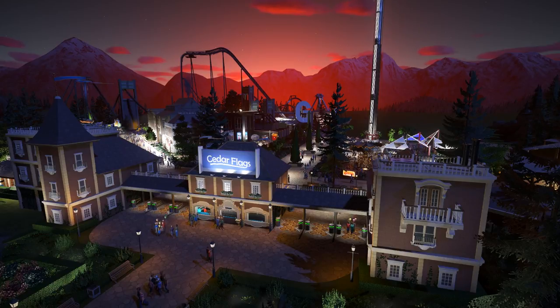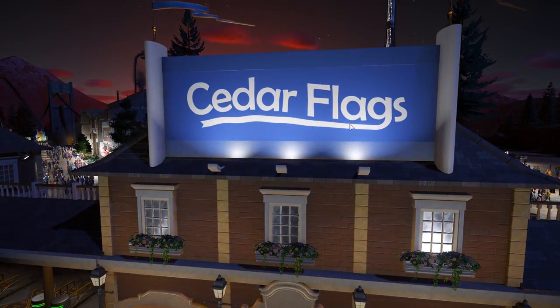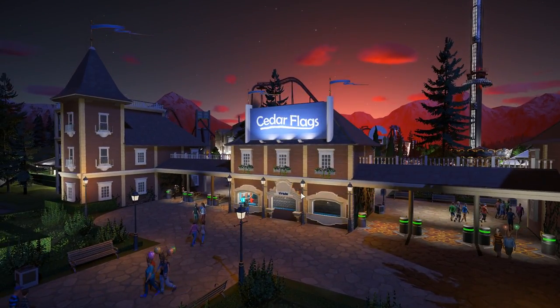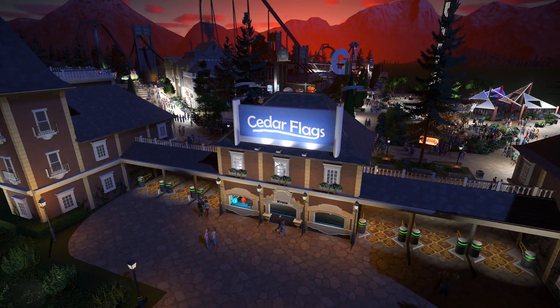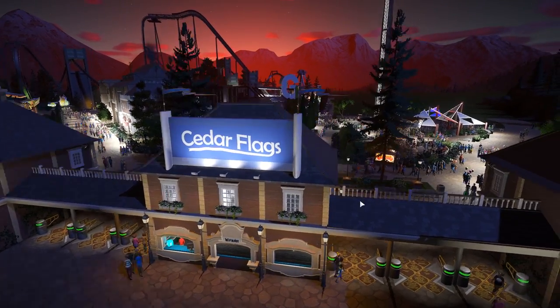We are live at Cedar Flags, right outside the gates — check out this new sign! It is animated: the flag actually waves underneath the logo. That is so cool. It just adds so much to this area having our actual logo finally up here. It's really nice and I love that we can do this with this series moving forward.